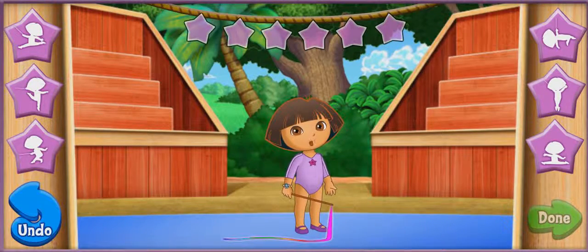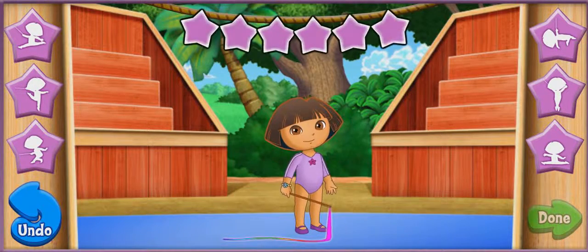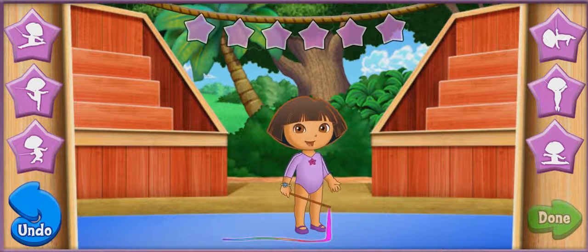Will you help me make a really special ribbon dance? Muy bien! Click on these buttons to fill in our dance moves up here. Fill in all six spaces to put together a whole dance. To erase the last dance move and choose a new one, click the blue undo button. To watch me perform our special dance, click the green done button.